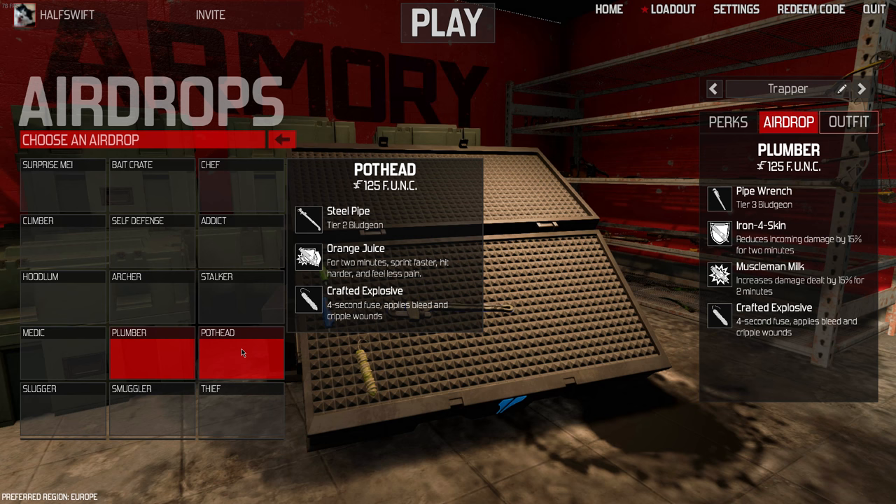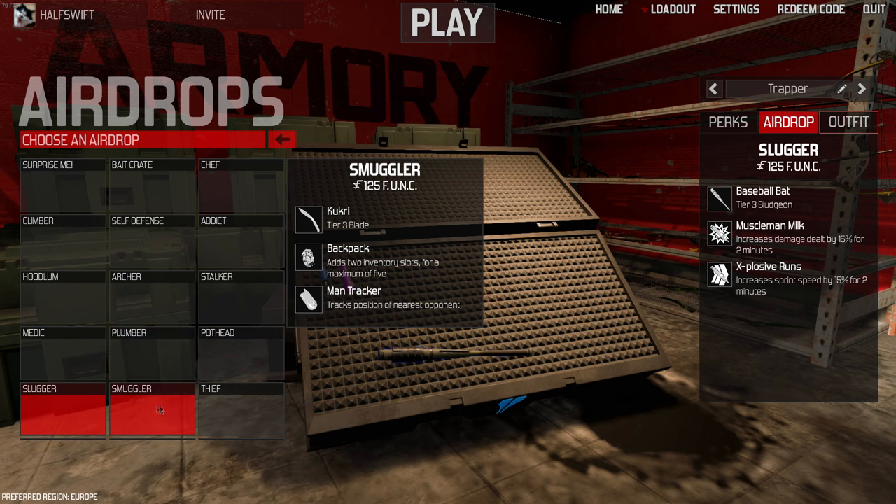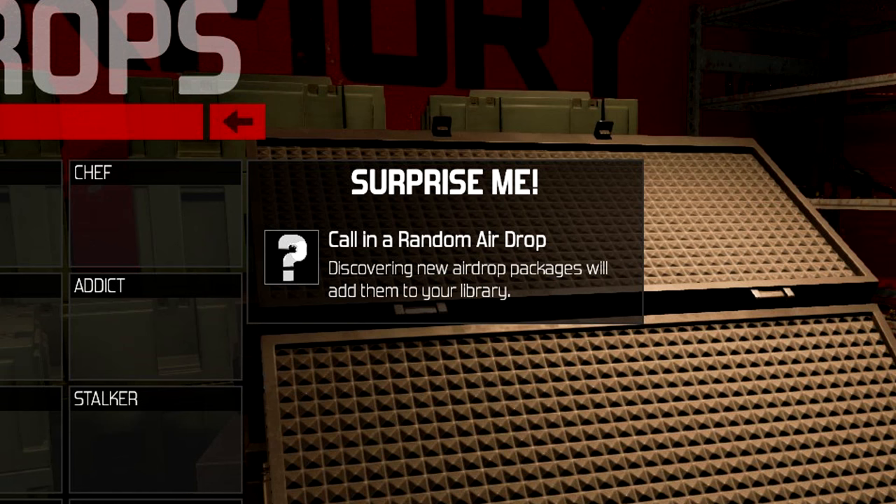To unlock airdrops, you need to open an airdrop which you do not own. To do this, you can do several things. Firstly, you can use a Surprise Me airdrop, which gives you a random airdrop each round. Once you spawn, press escape and see how much funk the airdrop costs. Later, when you have enough funk, call it in and open it — but keep in mind, if someone steals it, you won't unlock it.